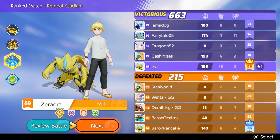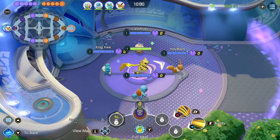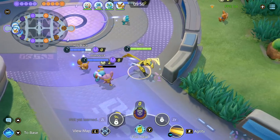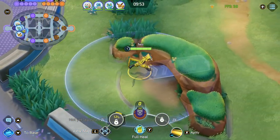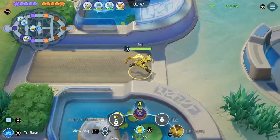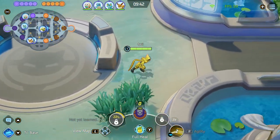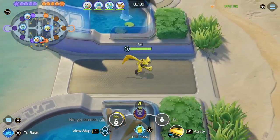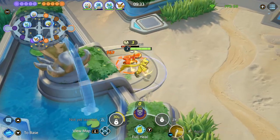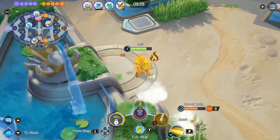Moving on, we're going to be talking about the next game. In this game we are playing Zera invading the enemy jungle. This strategy is extremely good against Pokémon that require level 5 to be strong — things like Cinderace, Greninja, or Gengar — because by doing this you actually deny them level 5, making them extremely weak for the Beast. As you can see, it is a Cinderace here. Cinderace cannot fight Zera — I got level 3 from killing the crab and just go all in.